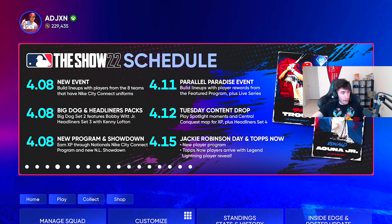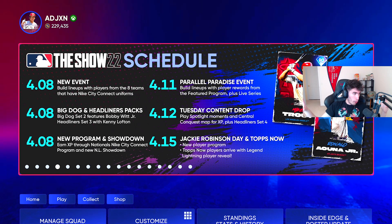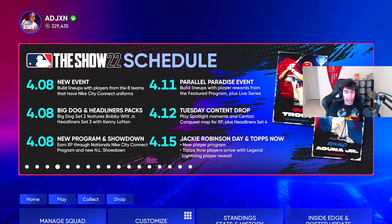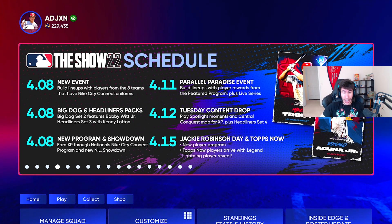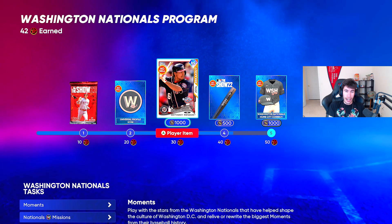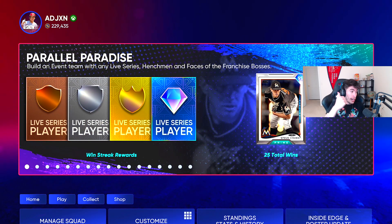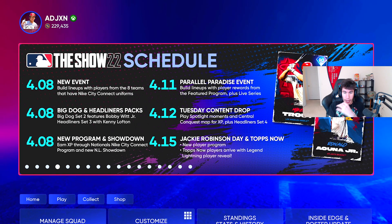Coming later this week on Friday: Jackie Robinson Day and Tops Now. The first bullet point is a new player program, and I would be very very surprised if that new player program was not a Jackie Robinson program. I would assume it's probably not going to be the 99 overall Jackie Robinson just yet — if I had to guess, it's going to be 90, 91, 92, right in line with the other content we currently have. Looking at the player programs already in the game, this is actually going to be our first player program of the year. I'm fully expecting him to be around 91, 90, 92 — I'd be very surprised if he was below a 90 overall.